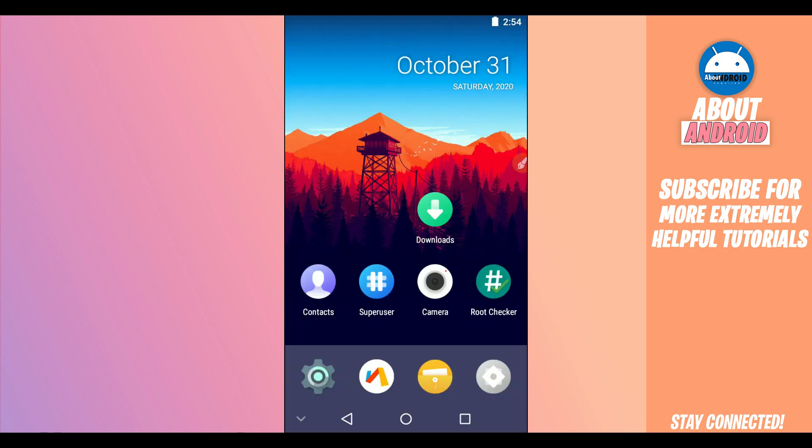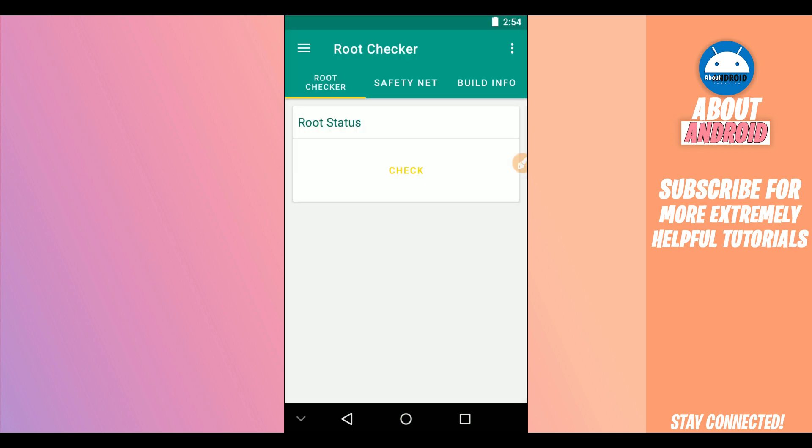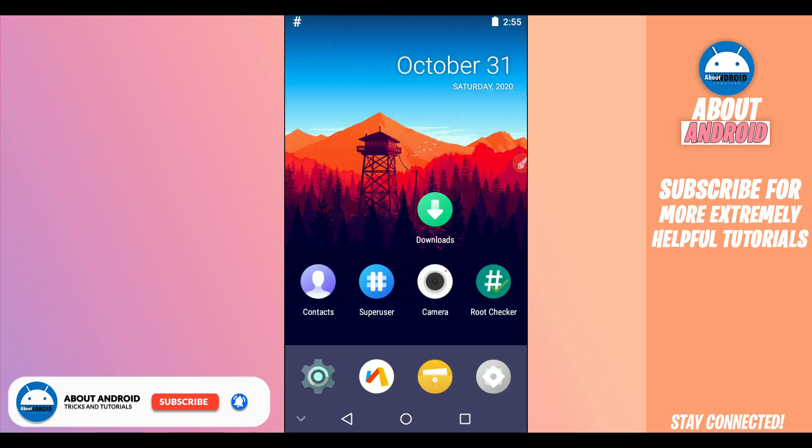Now let's check if we have root access. Open the Root Checker — it should be automatically installed. Click Verify Root and it will tell you whether your phone has root access or not. It's pretty simple to use, easy and safe.